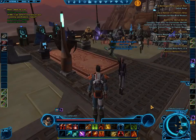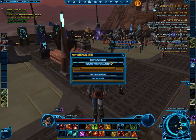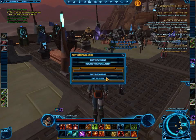The first thing you need to do is to get out of Stronghold. The easiest way to do that — you see this area down here that says Exit Area. Click on that and you can do a bunch of things. You can go to Tatooine, which is actually what we want to do. You can go back to Imperial Fleet, you can go to your Starship, or you can go to Fleet. So we're actually going to exit to Tatooine.